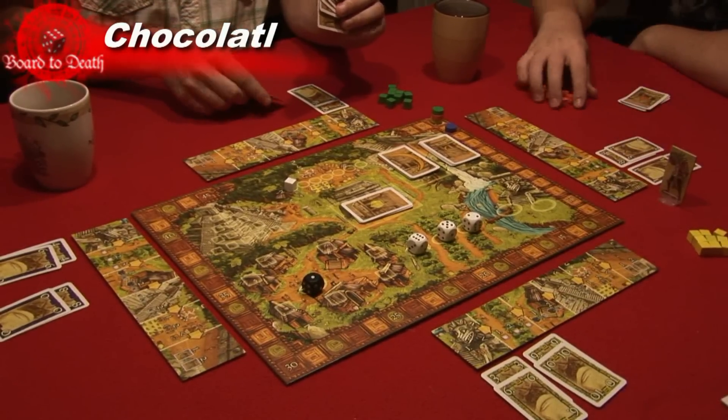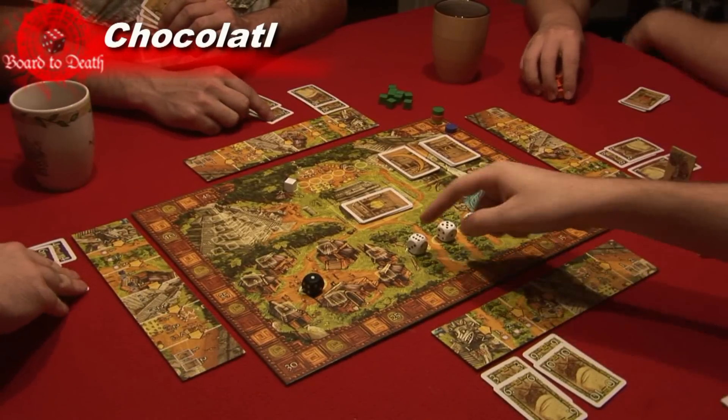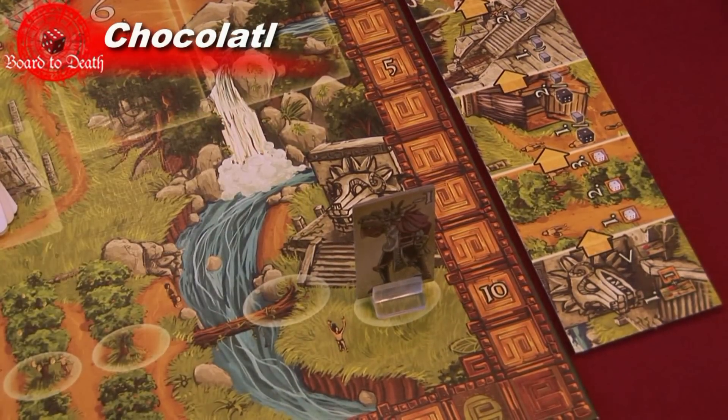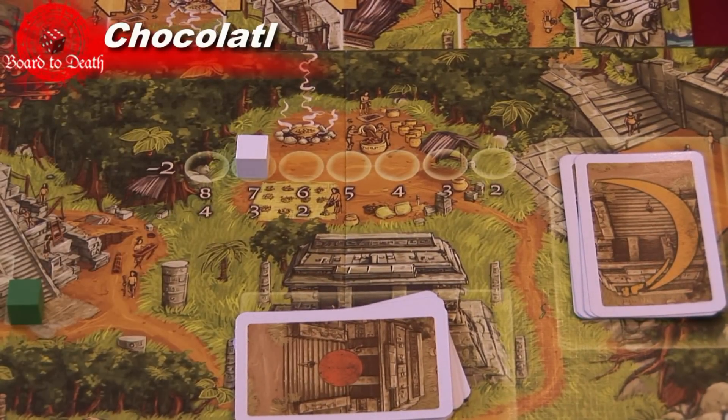For example, when starting the round at location one, each player will show two cards. These cards are then used and can't be used again during this round. The winner gets the Chocolate Figure which breaks ties, and the lowest gets the Old Man giving them minus one to all their next bids.